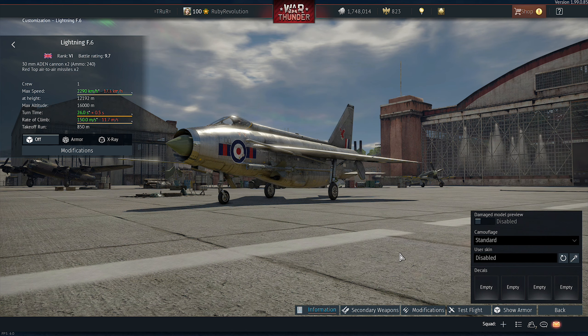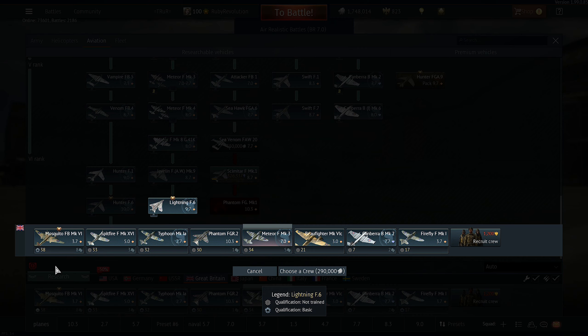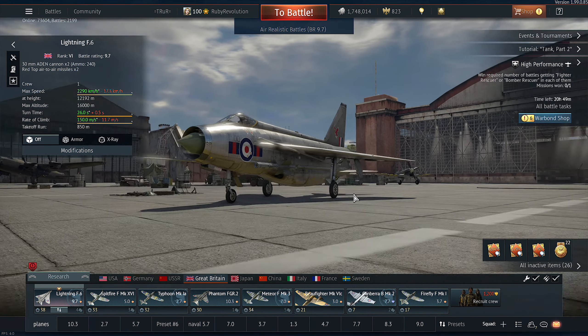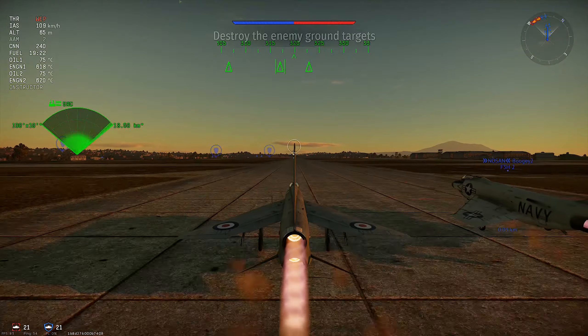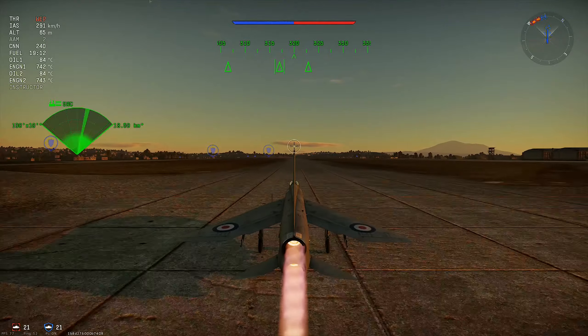The Lightning's been moved down to 9.7, so basically we've replaced one supersonic with a different supersonic which is going to be ridiculously overpowered. We're going to take this out into a 9.7 battle rating game and talk about why this has happened and why the battle rating system so desperately needs to change. With the BRs being so compressed, they keep changing everything around and all that happens is something becomes more overpowered when moved down or completely useless when moved up.